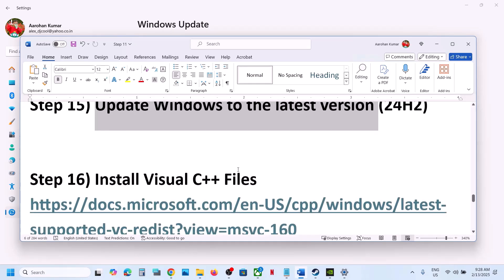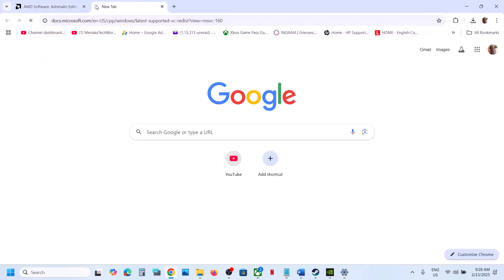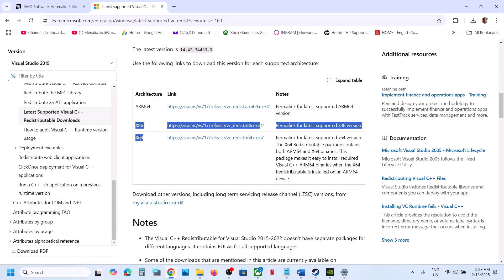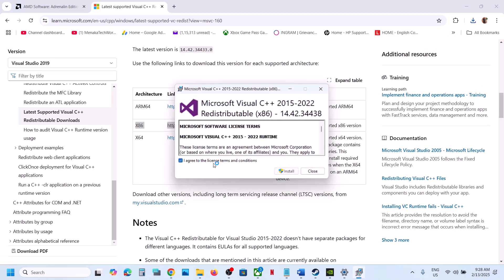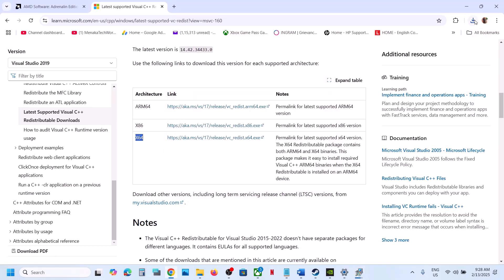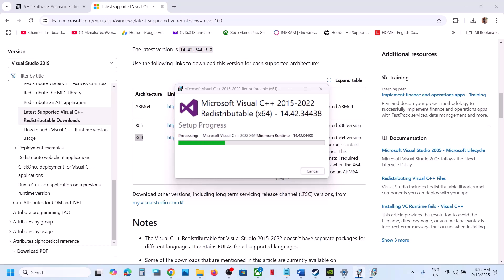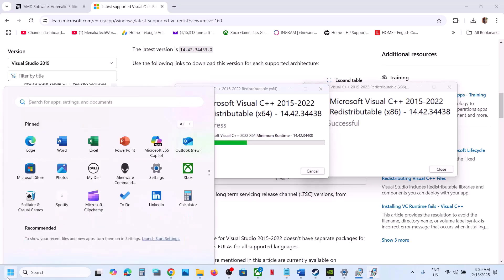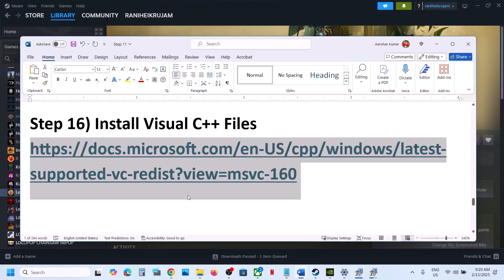The next step is to install Visual C++ redistributables — this is important. Copy the link provided in the video description and open it in a browser — it will take you to the Microsoft website. Download Visual Studio 2015-2022 redistributables — download both the x86 and x64 versions. Run the x86 exe: click Repair if you see that option, or Install. Then run the x64 exe: click Install or Repair. Let both installations complete, then restart your computer — restart is a must — and after the restart launch the game.